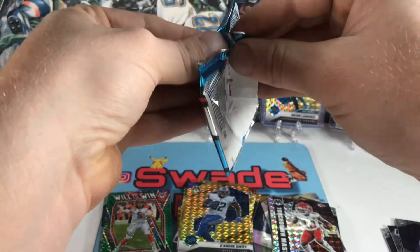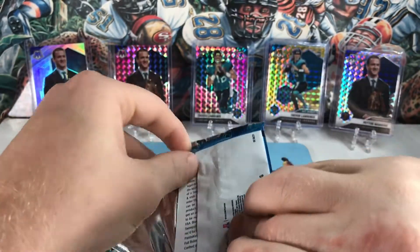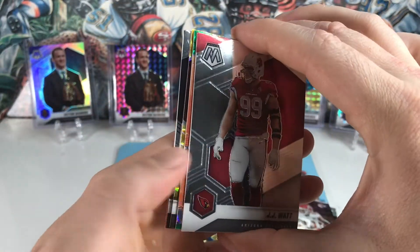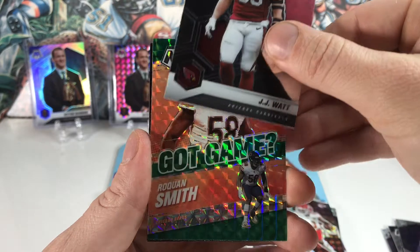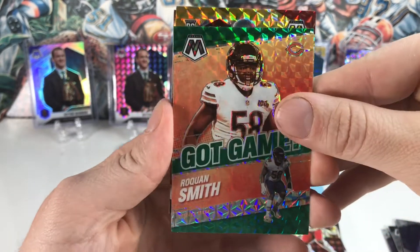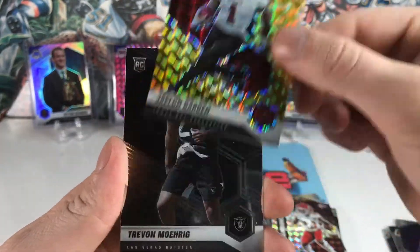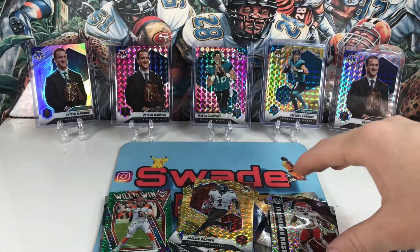Last pack — got a little last pack mojo. Let's do a little peek. Got a yellow and a Will to Win. Got a Roquan Smith, and then our last yellow is a rookie — Jalen Darden. And then our last card is a Trayvon Moehrig.